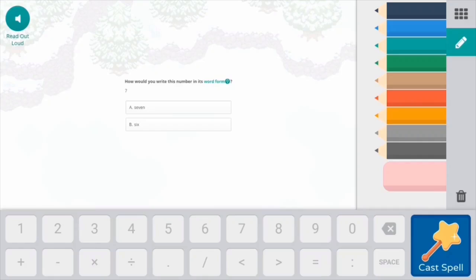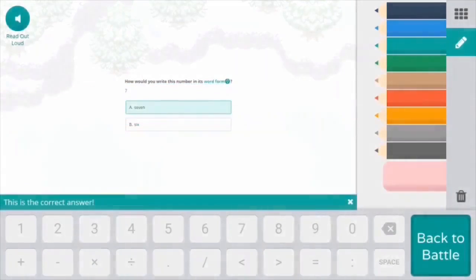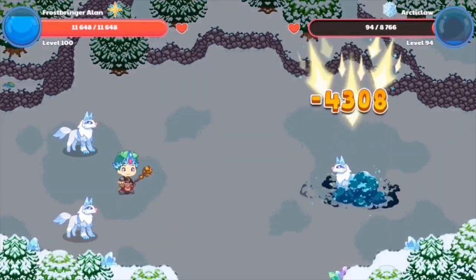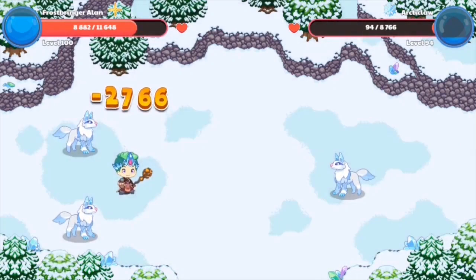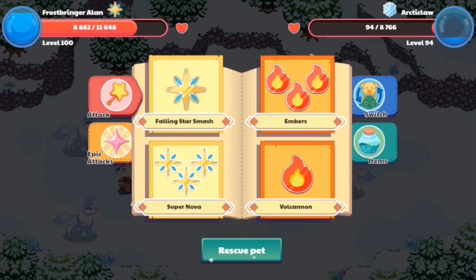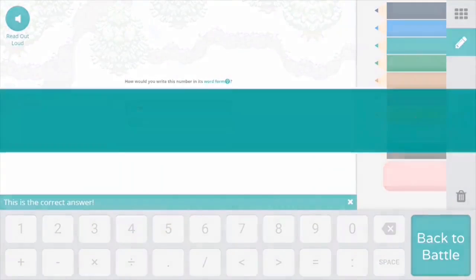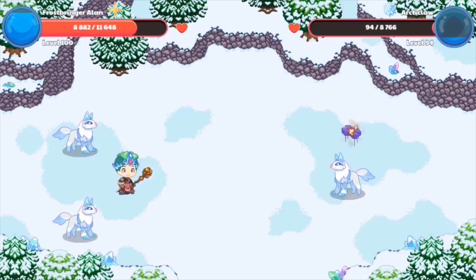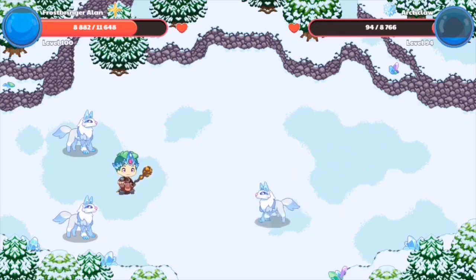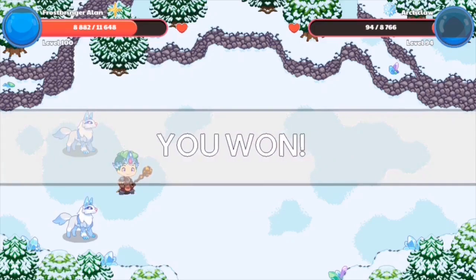If you guys enjoyed this video and were able to catch yourselves an Articlaw, I'd recommend hitting that subscribe button, turning on the notification bell, and giving this video a humongous thumbs up. The Articlaw survived by 94 health — that is crazy! We're going to hit that rescue button and answer this question correctly because I do not want this to die. Now we're going to rescue a pet. Bam — we're finally catching ourselves another Articlaw, and now I have a team of four Articlaws, two Frost Fangs. We just got ourselves another Articlaw, which is at level 94.